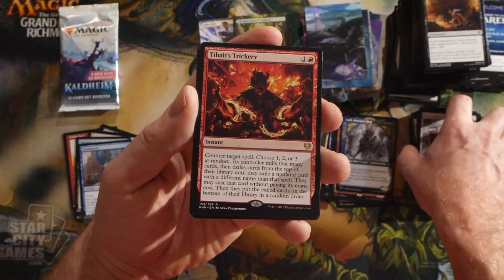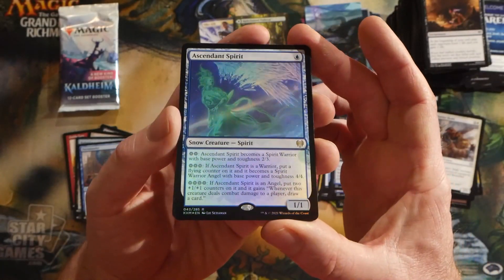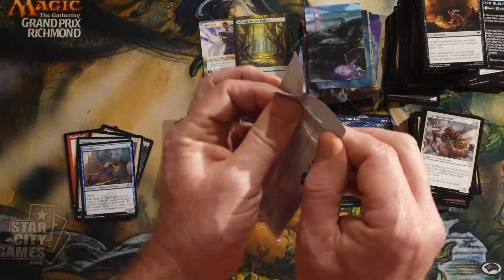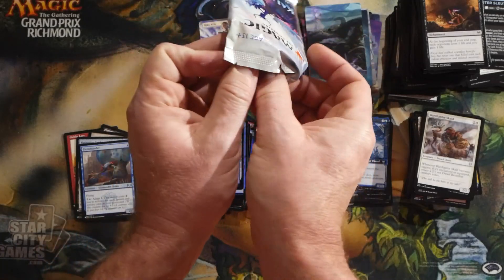Tibalt's Trickery was the first rare out of this pack, followed by an Inga Rune-Eyes showcase, and a foil rare Ascendant Spirit — really nice to hit that for sure. Last pack — good luck Chris. I think this was a pretty good box overall, and again, thank you for sponsoring this video.